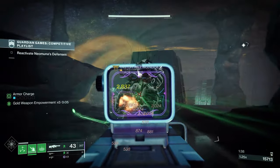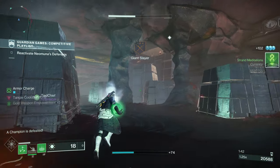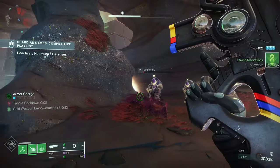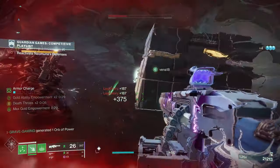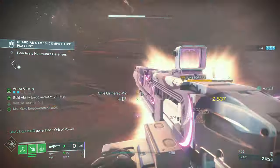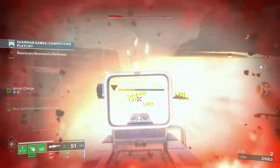For the Titan we have No Backup Plans. It gives you a moderate benefit to AE and reload on shotguns, but the main thing it does is — with the Void overshield — it gives you a damage buff on shotguns. We haven't heard exactly how much of a damage buff you'll get, but I know there are a lot of shotgun fans out there and No Backup Plans will definitely be something people are looking to use again.